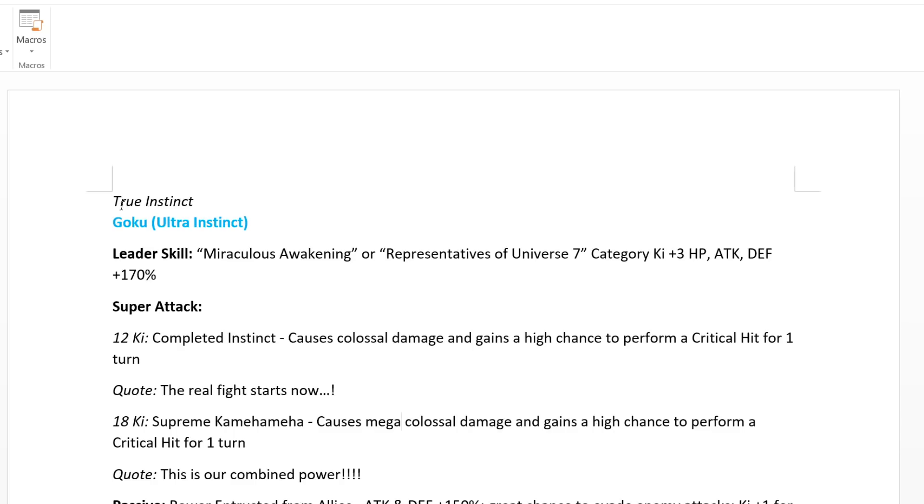We have True Instinct Goku Ultra Instinct. His leader skill is Miraculous Awakening or Representatives of Universe 7 category — ki plus 3, HP and Defense plus 170%. Miraculous Awakening is the literal translation of what this category is. Evolution Blue Vegeta also has this category as well, so we're not really sure what it is yet.